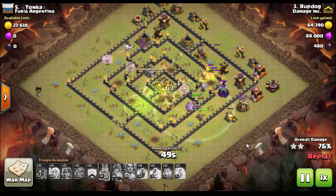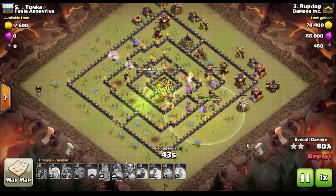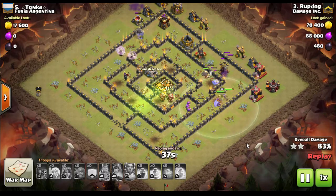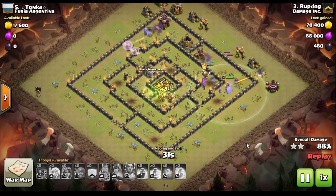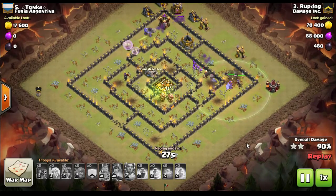At this point, he knows he has it. He's got a cannon, three archer towers, and some air defenses left. He's pretty confident he's going to take this. As a Town Hall 11 dropping down to a Town Hall 10, it's never a gimme — it really isn't. Regardless of the advantage that Town Hall 11 has over Town Hall 10, you have to take that in combination with when the attacks were.